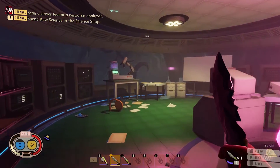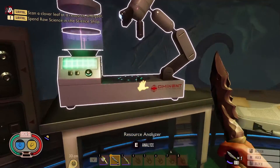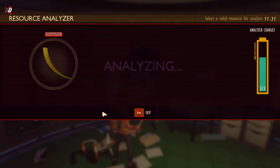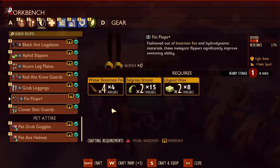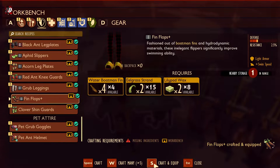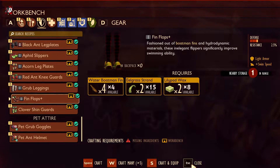Once all ingredients have been collected, return to a resource analyzer and analyze all parts to unlock the fin flops. Now return to the crafting table and craft the fin flops. Now you have extra speed while swimming underwater.